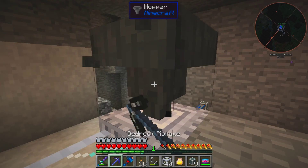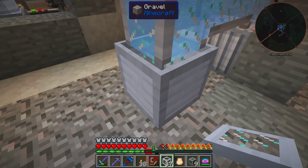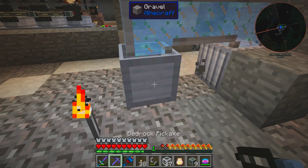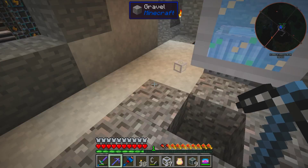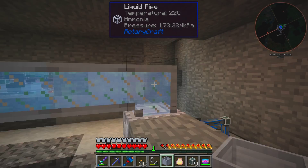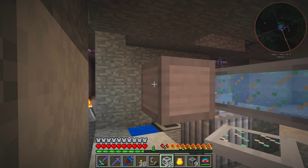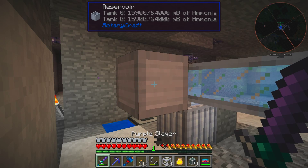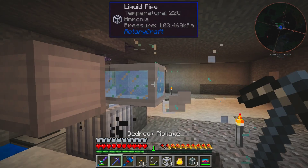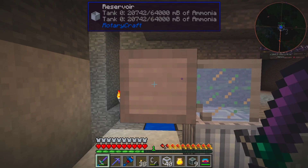Which apparently doesn't want to come out that side - okay, that works. You can see it's very rapidly filling up with ammonia, so we're going to need a fair amount of this stuff. We're already coming close to filling up this reservoir here. The reason I'm letting that fill is because we're probably going to build a full-scale storage tank for it, but not right now.